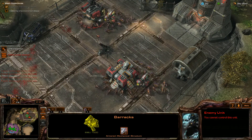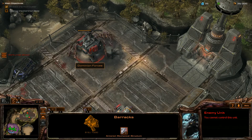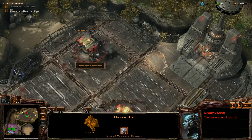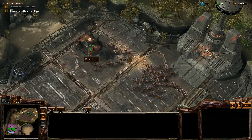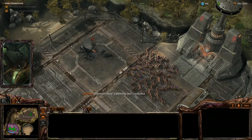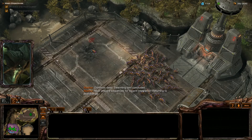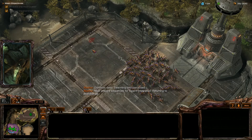And the other one kind of sucked. Oh, cliff jumping - that depends on the maps, I guess. Well, I'm going to go with Swarmlings. Although, maybe I'll use Zerglings - they're good and counter a lot of things. Dominion dead. Swarmling test concluded. Yeah, there we go. Must prepare sequences for swarm integration. Returning to evolution pit.